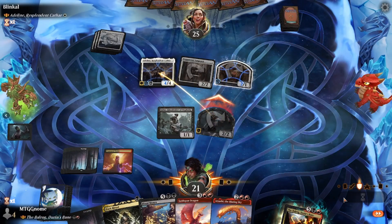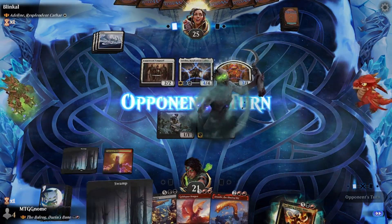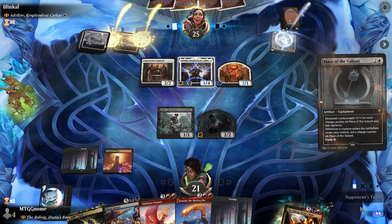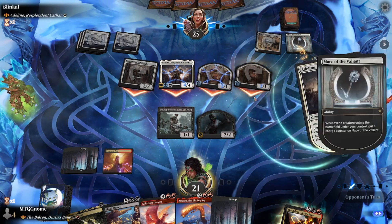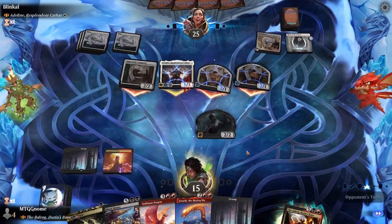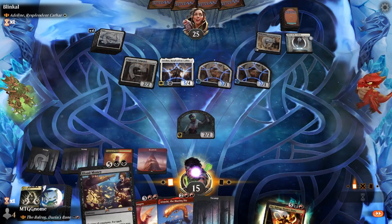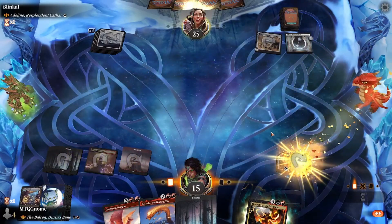We play our Command Tower and swing with the zombie. Goes to our opponent — they play Mind Stone and Mace of the Valiant, then swing out because what do they have to lose? We block with Jadar and take six damage, because we're going to play Blood Money next turn. We play Dark Ritual, play Blood Money, wipe the board, make two treasures in the process, and pass the turn.